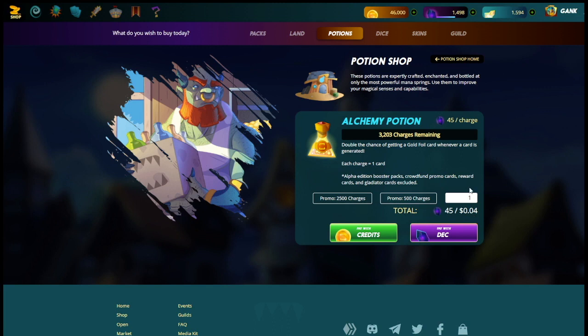Obviously that's not the option we'd want, when we have the option to pay just 44 cents for one potion. That option is to pay with credits. Paying with credits allows us to use another crypto or SPS to buy the potions, as opposed to paying with DEC which is locked into the potion system at the loose peg of 1,000 DEC equals a dollar.